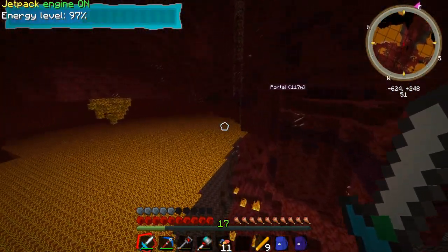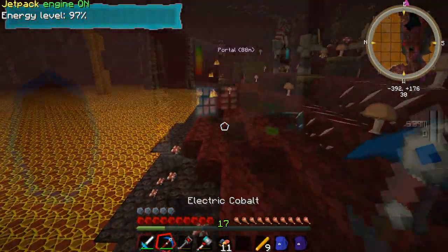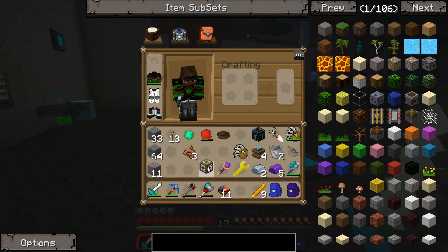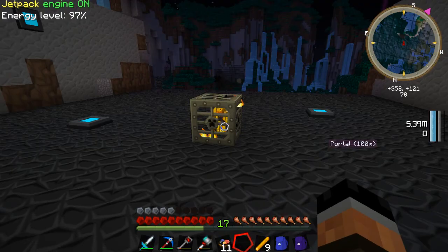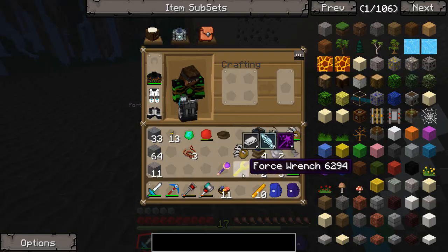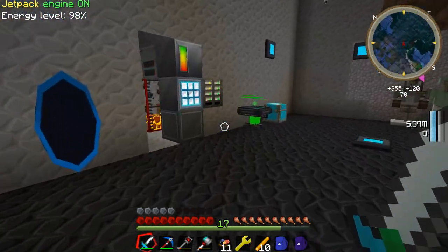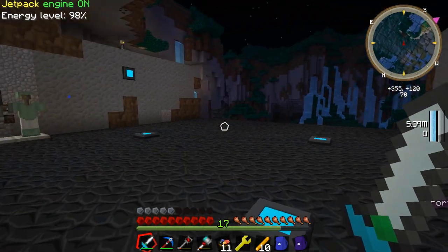I'm going to quickly make my way back to my crafting room. Alright guys, we're back here in our crafting area. I'm going to go ahead and pull out this blaze spawner — I just want to check something real quick. They should still spawn in the overworld, right? Yep, disabled. Cool. So they do spawn here. Perfect. I'll be able to utilize that later on until I can make me up some soul shards.